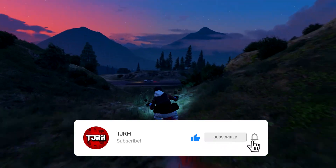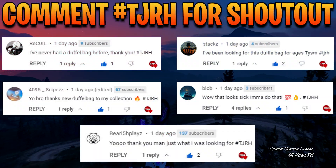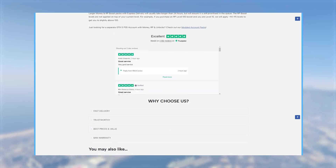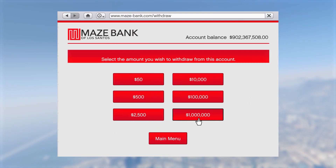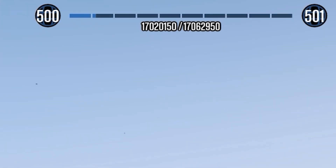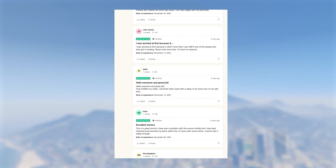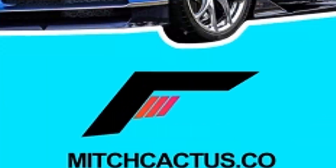If you enjoy the video, a like would be massively appreciated. Shout out to all these people on screen for commenting hashtag TJRH on my last video. If you'd like your own modded accounts with modded outfits and plenty of money and RP, check out mitchcactus.com. These modded accounts come with cash ranging from 50 million all the way to 1 billion, and they also offer account boosts. They have over 4,500 reviews on their official Trustpilot page. Use my code TJRH for 5% off for a limited time.